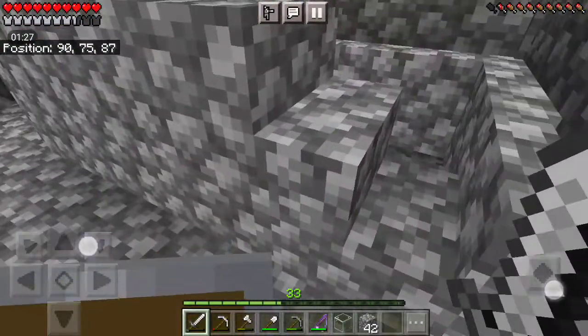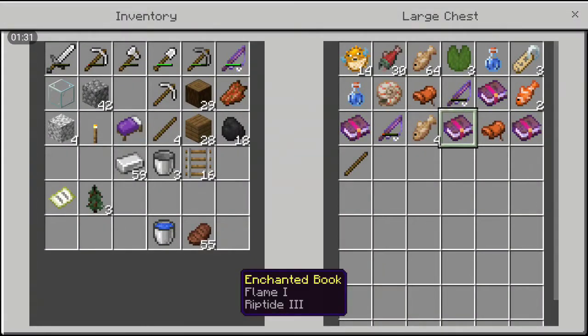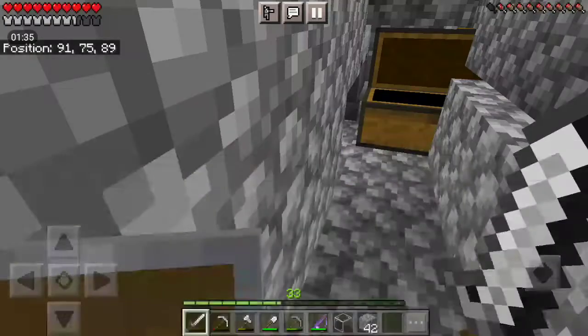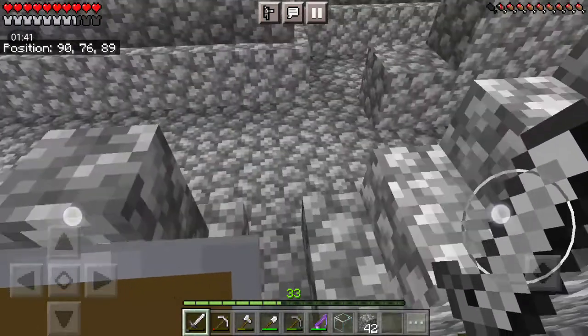Which I can show you — just a chest — as you can see there's a bunch of stuff: Flame 1, Riptide, Depth Strider, Sharpness, a bunch of name tags, and saddles. Really nice.